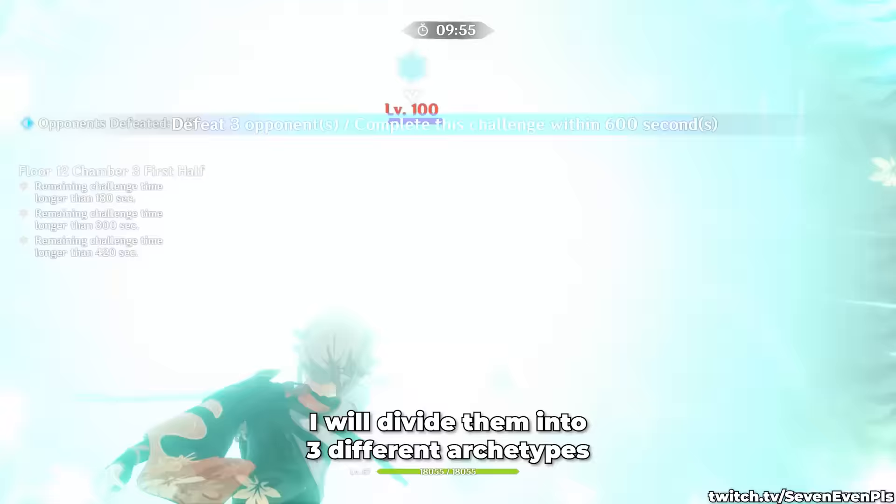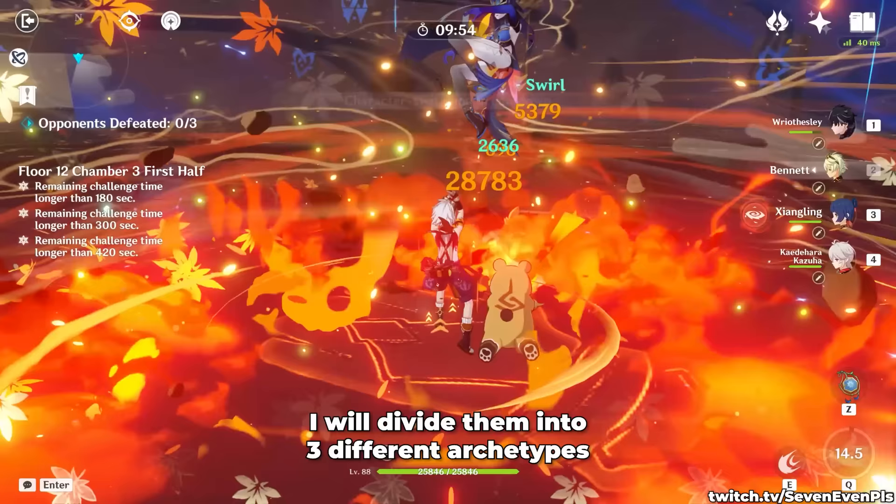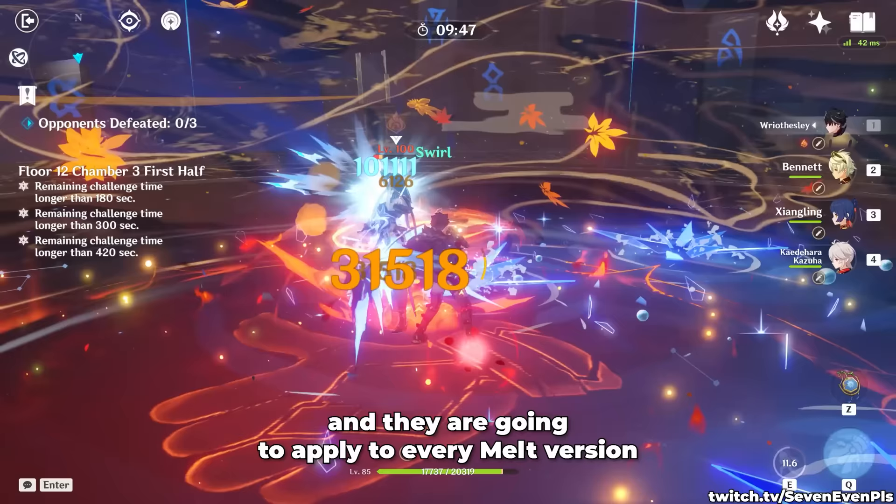Let's start right away with the Melt teams. I will divide them into three different archetypes: Melt without Anemo, VV Melt, and Burn Melt. At the end of that I'm going to give you the best combos and they're going to apply to every Melt version.